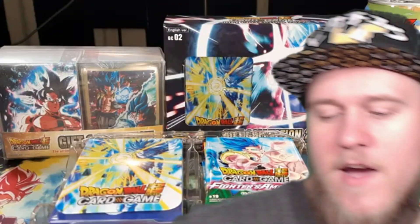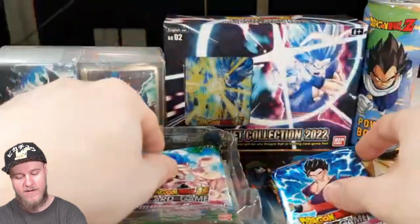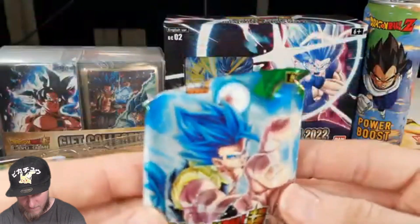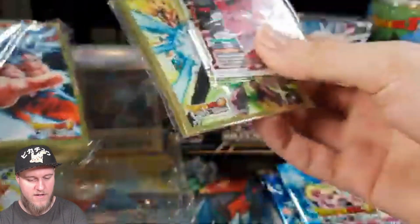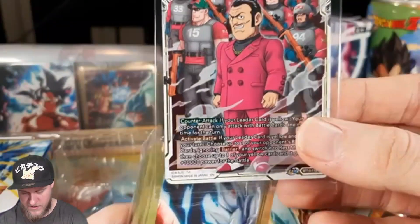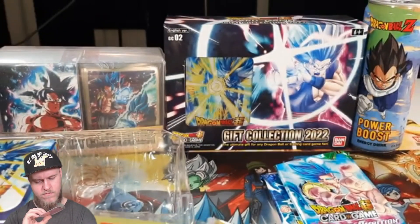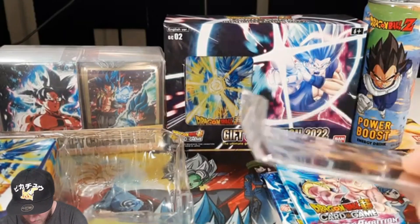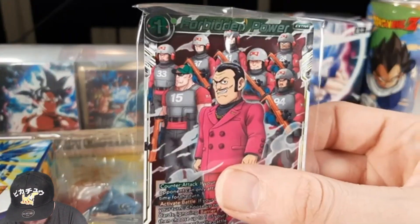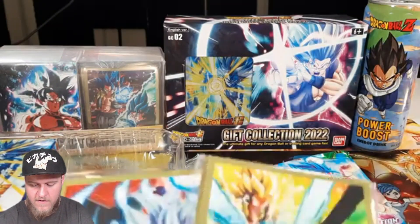You get five booster packs. This one's all messed up — hopefully there's nothing crazy in there. We also got the exclusive card: we got Forbidden Power, which features the Red Ribbon Army. It is just the one card. The top of this is kind of bent so I don't know how well the condition will be, but there's a nice little holographic pattern on it. We'll set that off to the side.